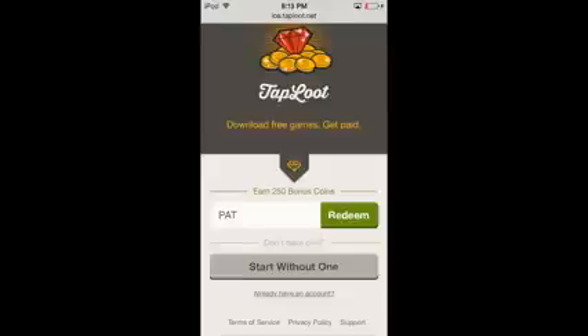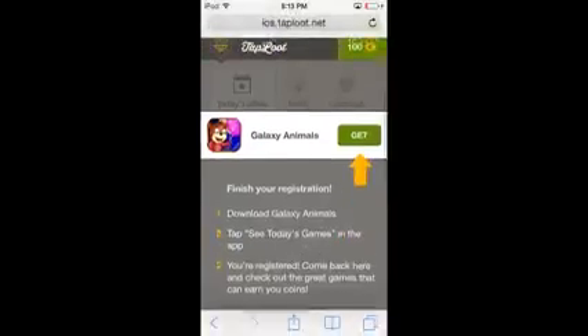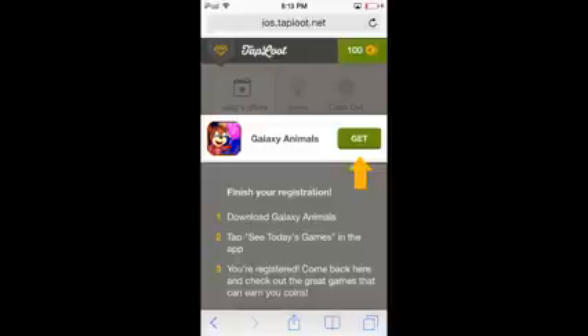The coins are what you use to get gift cards, so it's always helpful to get free coins. If you guys want to use my code, it's PAT — super easy to spell. Just type in PAT and it'll give you free bonus coins when you start up, or you can click 'start without one' if you don't want the bonus coins. Once you do that, it's going to take you to the next page where there's one app called Galaxy Animals to download that sets up your device.